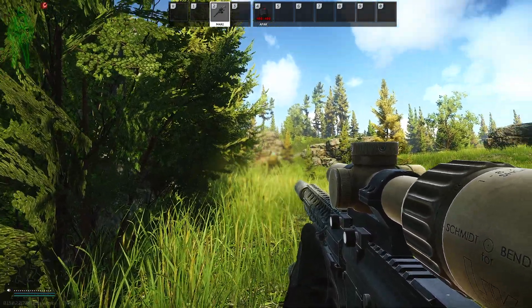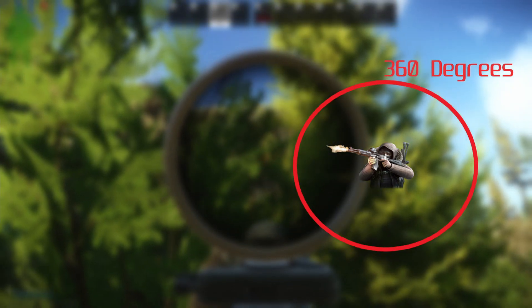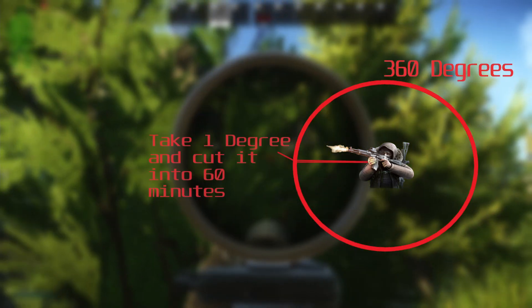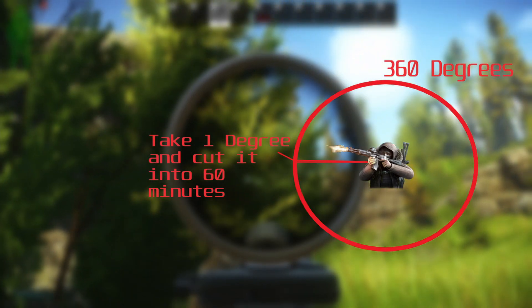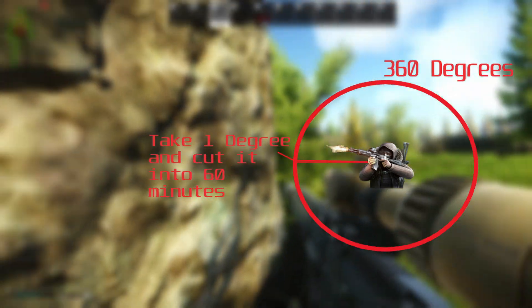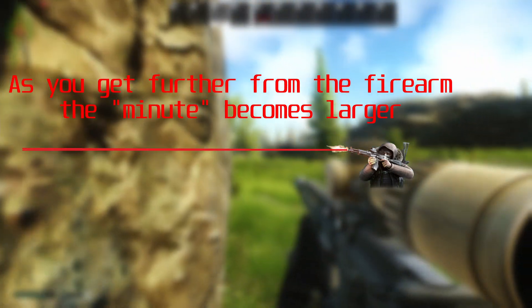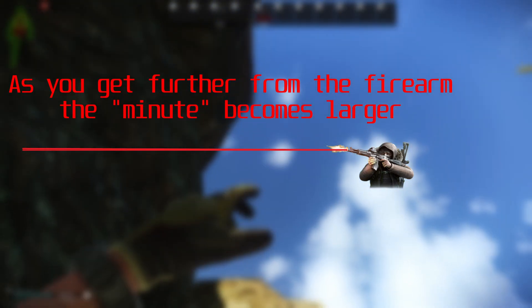So what exactly does all this mean? We have Sturman here. Imagine if we drew a circle around Sturman — that is 360 degrees. You take those 360 degrees, find one degree, and cut that degree into 60 minutes. You take that minute, take the top and bottom portion like a triangle, and extend those lines all the way out. That is one MOA. As you get further from the firearm, the minute of angle becomes larger.